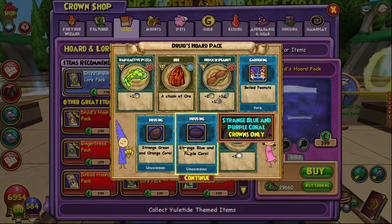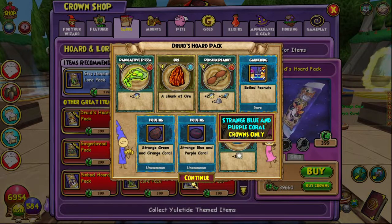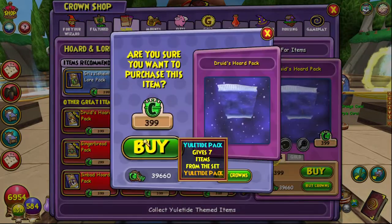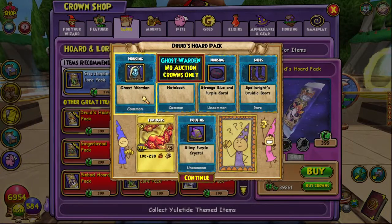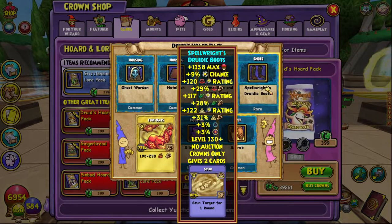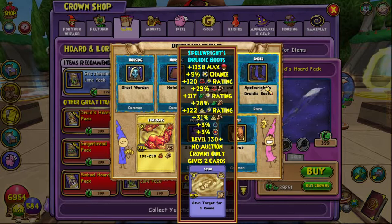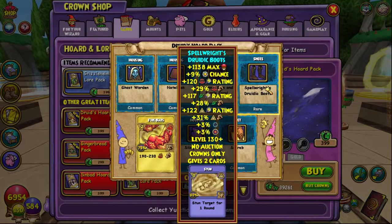These are weird, strange orange coral - very odd. We got a Ghost Warden which is quite cool, we got a Scarab pet which is also kind of interesting. We also got some boots - holy moly these give a lot of things: Myth, Life and Balance - lots of health, a bit of power pip, a bit of crit for Balance.